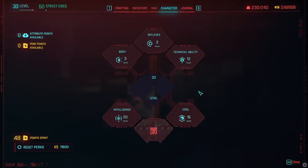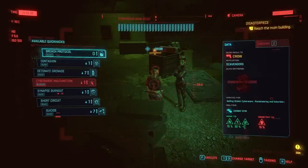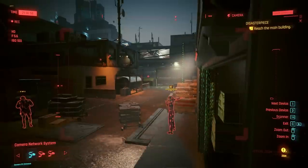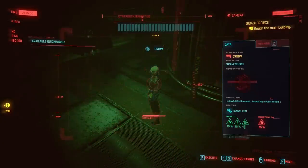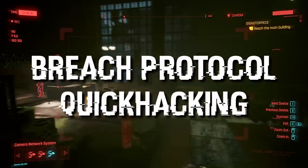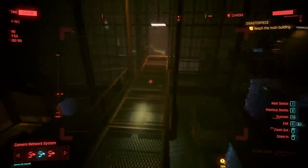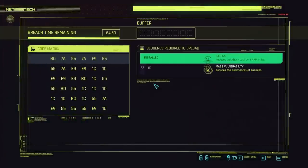Let's start off with attributes and key perks. This is what the build looks like around level 30. The main attributes to invest in are Intelligence and Cool. You'll want to max out Intelligence at 20 and take Cool up to 16. The rest of your attribute points you can invest however you see fit. I'm focusing on Technical Ability so I can hack through doors primarily, and I'll probably throw a few more points into either Body or Reflexes later on. We're going to spend most of our perk points in the Breach Protocol and Quick Hacking categories.